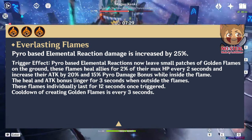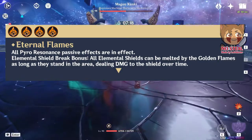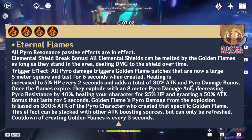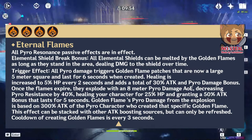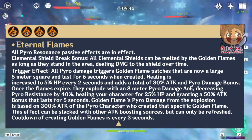The four Pyro resonance is just a triggering effect — the older effects from the three Pyro resonance mostly carry over, but the triggering effect is slightly buffed and different. All Pyro damage triggers golden flame patches that are now a 5-meter large square lasting for 6 seconds when created. Healing is increased to 5% HP every 2 seconds and adds a total of 30% attack and Pyro damage bonus. Once the flames expire, they explode with an 8-meter Pyro damage AoE, decreasing Pyro resistance on the enemy by 40%, healing your character for 25% of their HP, and granting a 50% attack bonus lasting for 5 seconds. This golden flame Pyro damage from the explosion is based on 300% attack of the Pyro character who created that specific golden flame. This effect can be stacked with other attack-boosting sources but can only be refreshed. The cooldown of creating golden flames is every 3 seconds.